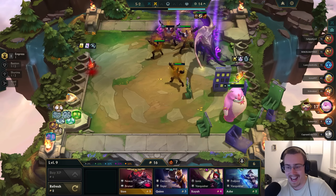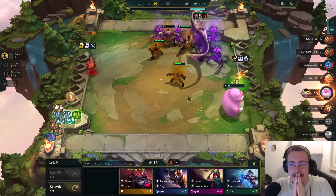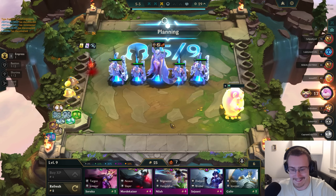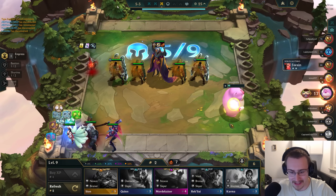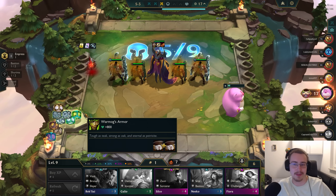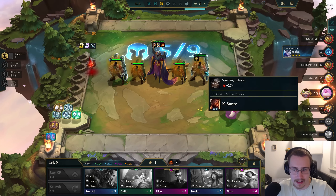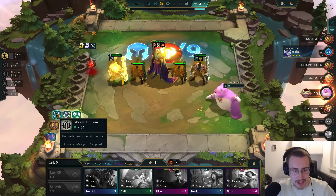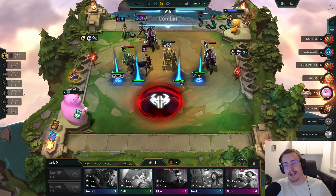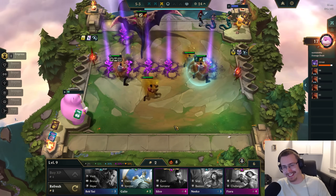We actually did it, boys. We actually did it. Four-star T-hex into Belvede 3-star on stage four. No shot. Alright, let's keep moving. Let's get the Ksanta as well, I believe. Not yet, maybe, but soon enough. Let's maybe itemize the Ksanta a little bit as well. Look at all the cool stuff that we have. I can Quicksilver it like this. Boom. Let's just pop some other stuff on a Ksanta. A strategist bruiser Piltover Ksanta? I bet you did not see that.